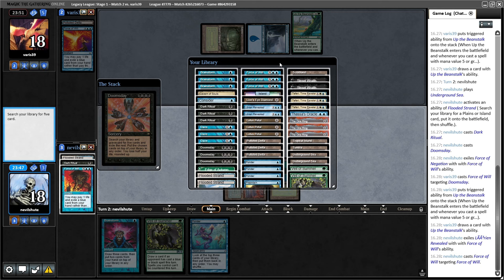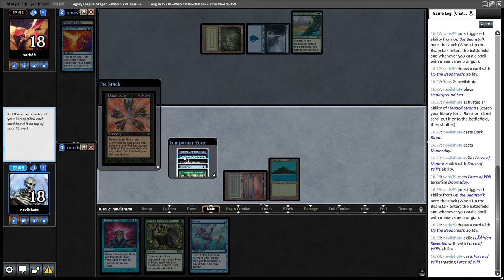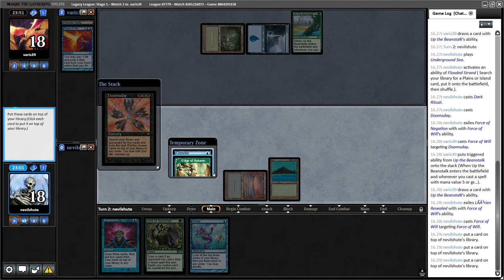We don't need Brainstorm, we need Consider. This is the standard pile - two cyclers, LED, and the fish. I guess they could have Daze actually - a Bayou basic Island deck could certainly have Daze if it's a BUG Pox-type deck. I kind of hope they don't. There's a pause - what would I rather have? I think we're going to lose if we don't win right now. Let's put back Ponder and Consider, play the LED. They have a Daze and aren't using it - feels more like they might have Endurance.